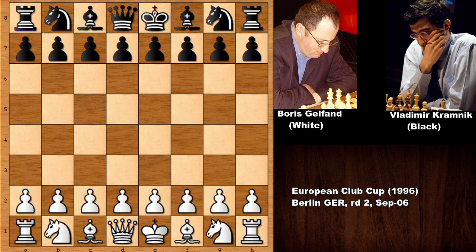Hello everyone and welcome back to another must-see chess game from the history of chess. In this game we have two chess legends: in the white pieces we have Boris Gelfand, one of the super grandmasters and six-time candidate for the world chess championship title, and his opponent is Vladimir Kramnik, the 14th official world chess champion. This game was played in 1996.